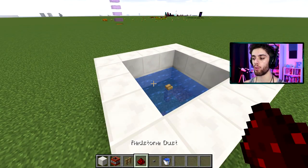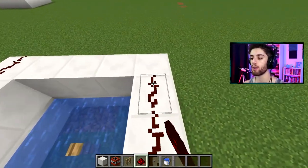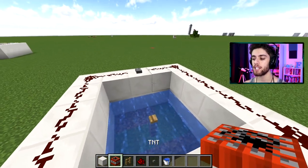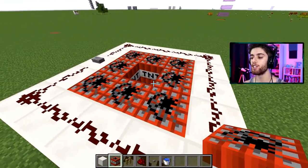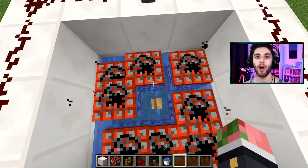Now here comes the redstone work. You're going to line this entire top part with redstone besides 1 block for the button. My button will go right here in the middle. And finally, the most important part — take out your TNT and you're going to line the top layer around the fence just like this. Now you're all set to hop on the fence, hit the button, and go into space.